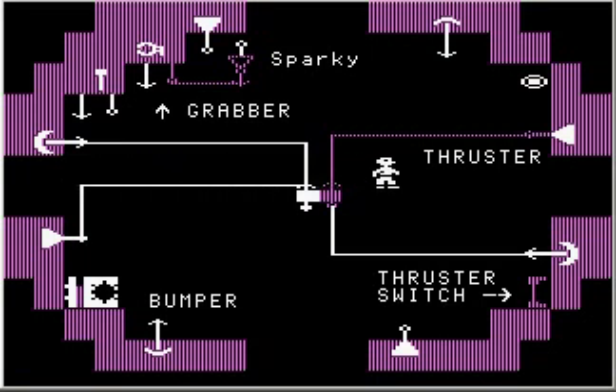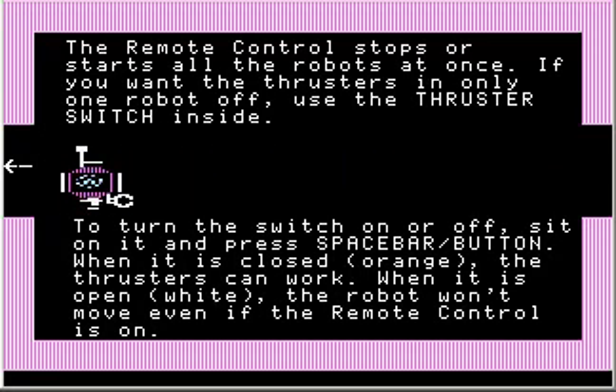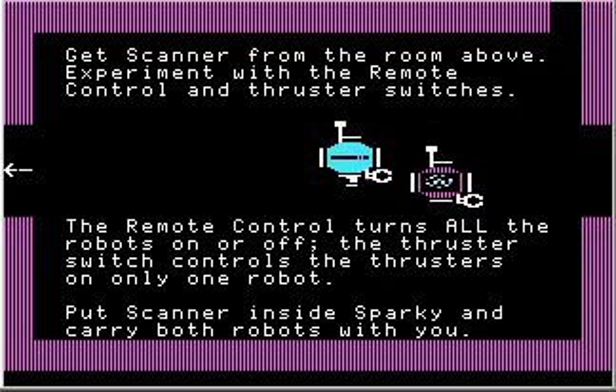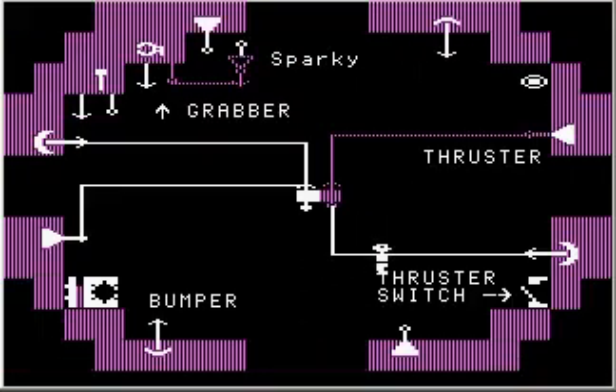Motion of robots depends on two things: the remote control needs to be on, and the thruster switch needs to be closed. If we move on top of it and press spacebar, the switch opens — the robot won't do anything now even if the remote control is on. Let's get Scanner from the room above and experiment with remote control and thruster switches. Even though the remote control is on, Sparky's not doing anything — but if we go back inside Sparky and turn on Sparky's switch...